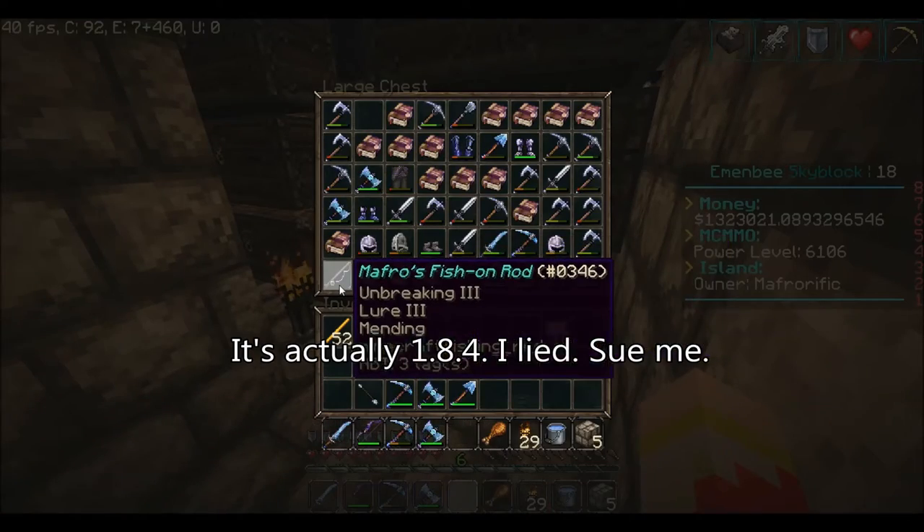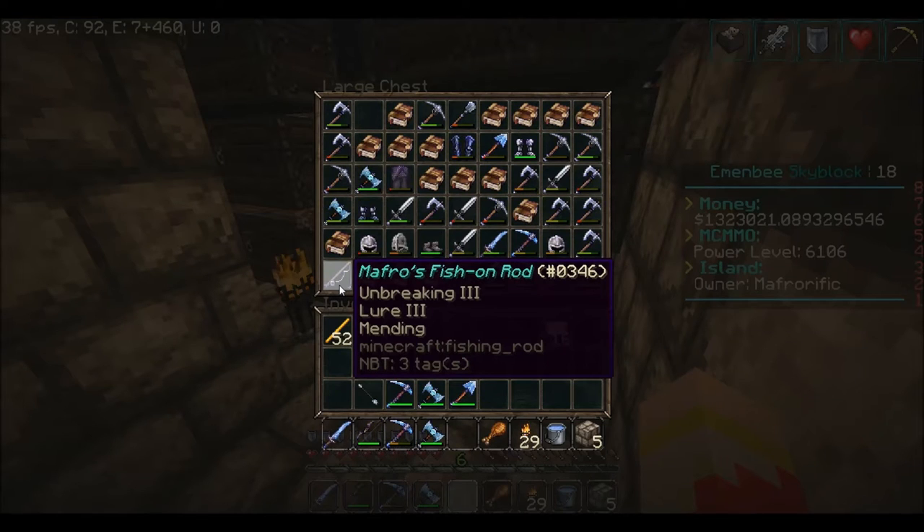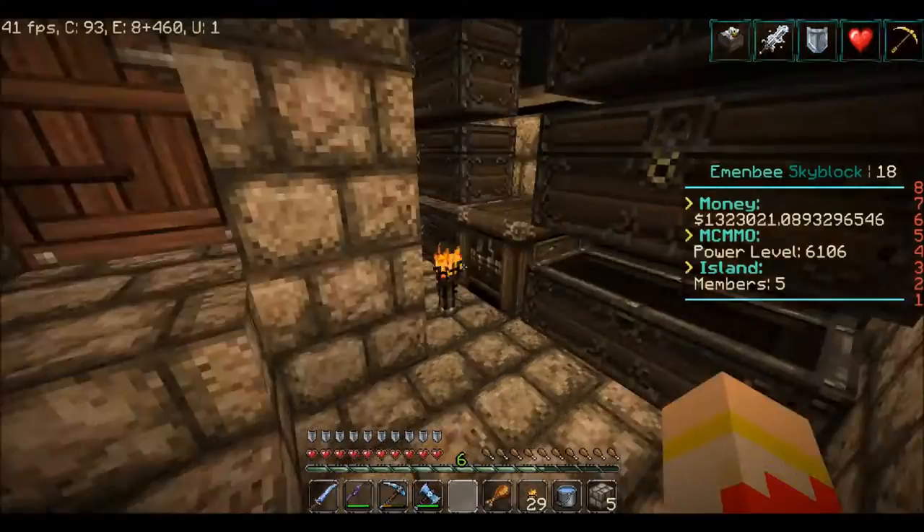I use a particular fishing rod — this is my fishing rod, the 'Math Bro's Fish On Rod.' It has Unbreaking 3, Lure 3, and Mending. One big thing is missing: it does not have Luck of the Sea. Why doesn't it have Luck of the Sea?